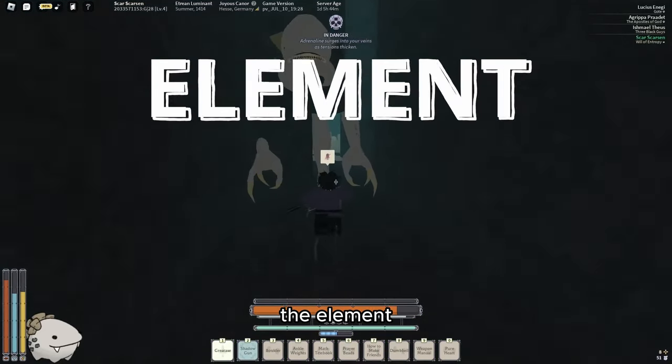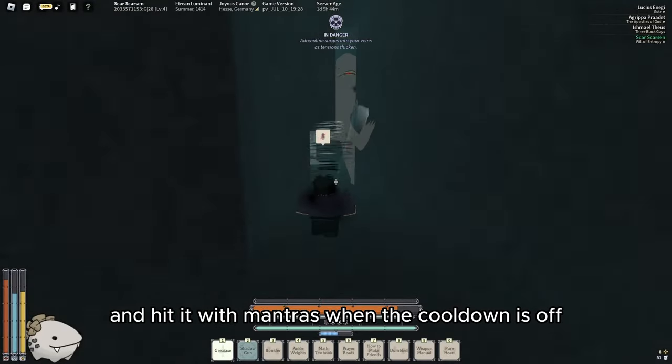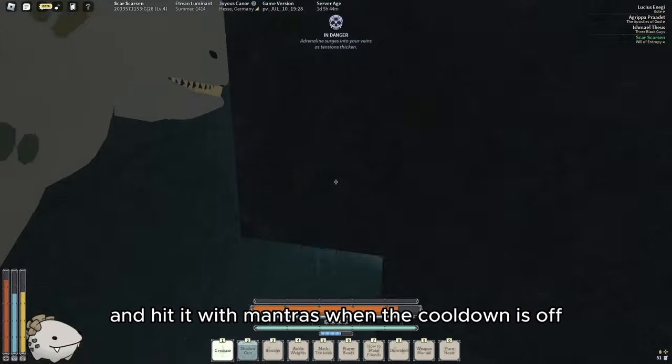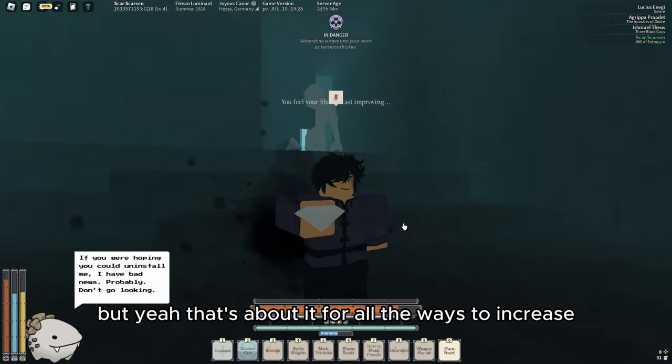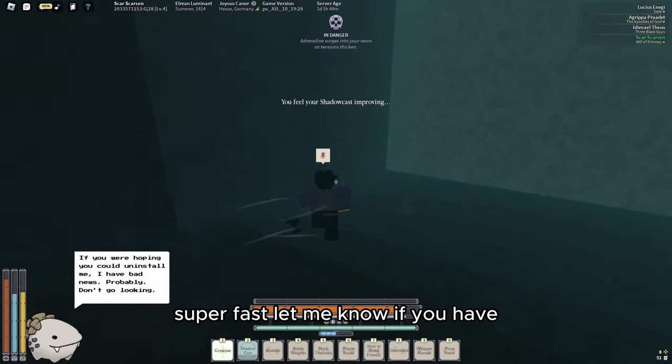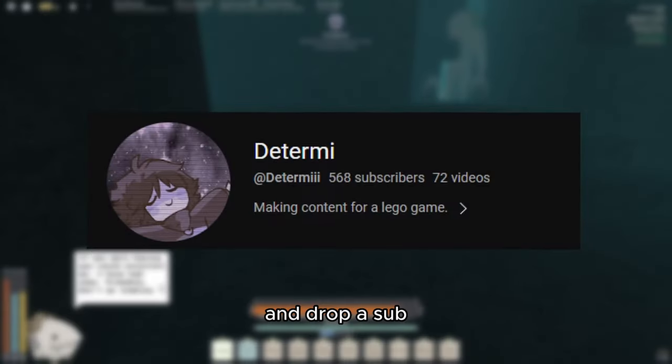Last but not least, the Element stat. For this one you can simply have the Sharko in the cave again and hit it with mantras when the cooldown is off. You can do this with any mob, it doesn't matter. And that's about it for all the ways to increase any attributes super fast — let me know if you have an even faster way for some of these.